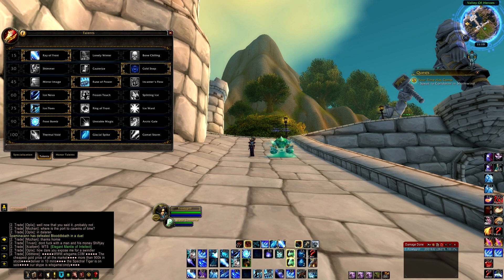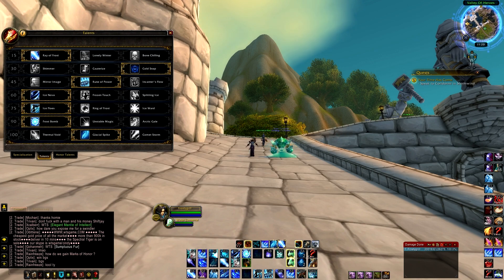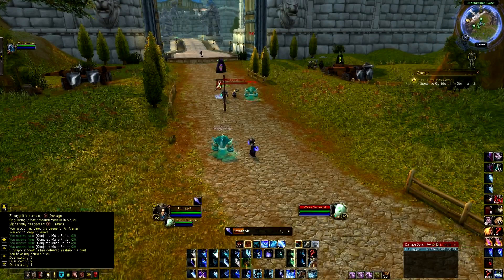The talents I'm going to be running are: Rare Frost, Cold Snap, Rune of Power — and I'll swap to Enchanter's Flow for some tests. The key talents are Ice Nova, Ice Flows, Frost Bomb, Glacial Spike, Ray of Frost, Rune of Power, Enchanter's Flow, and Glacial Spike. I'll be talking over the testing and explaining how to do it.